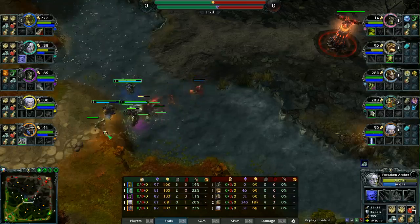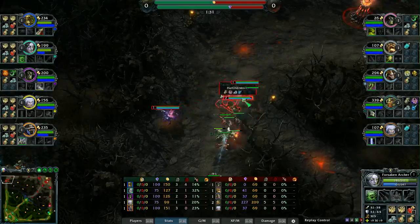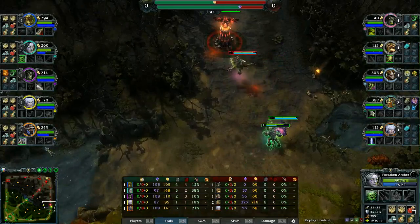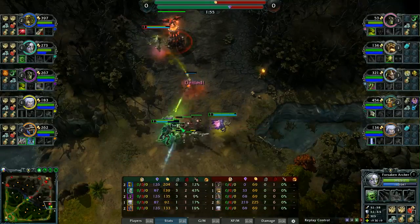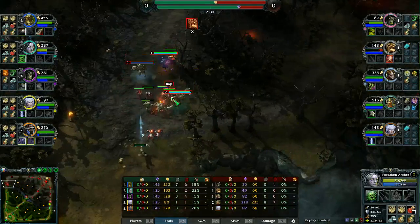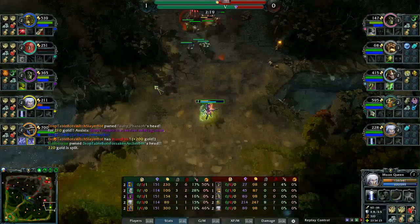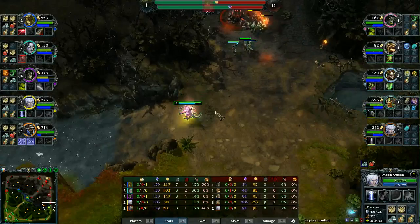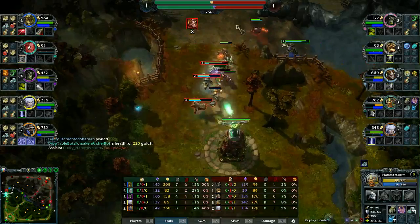Basically you have one killer lane in the mid lane, three versus one, that should get tons of kills, but you are conceding the top lane. If these bots had awesome AI they would just start running around, the Moon Queen and the Demented Shaman, just go killing everything. But they are now leeching all the experience. There was a bloodlust, and just as he was almost saved, he tried to dive as Moon Queen and Forsaken Archer on the bottom lane and they got killed.